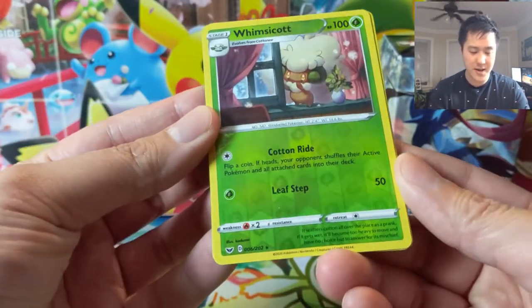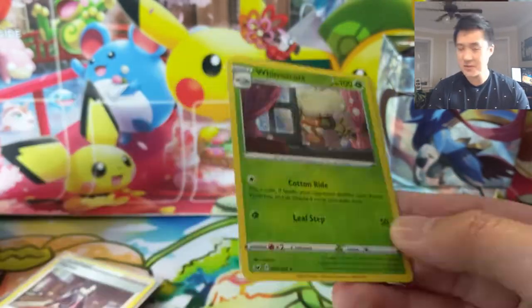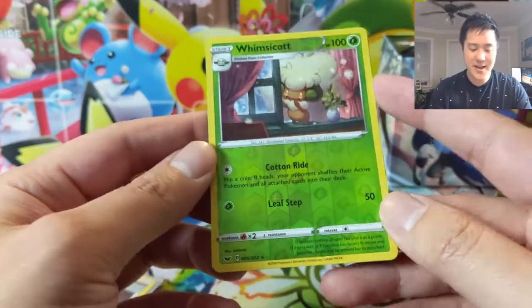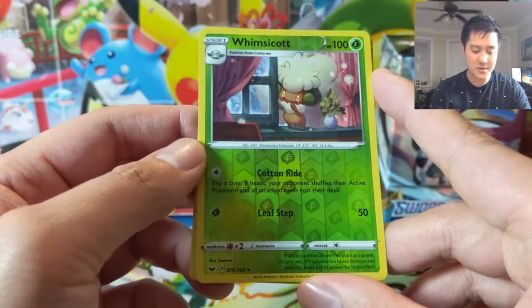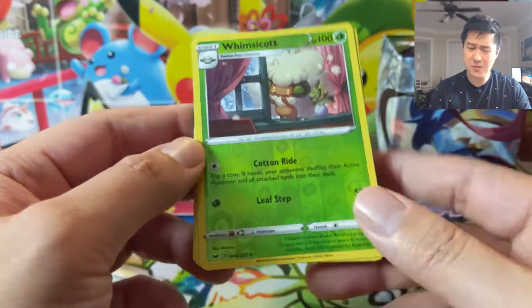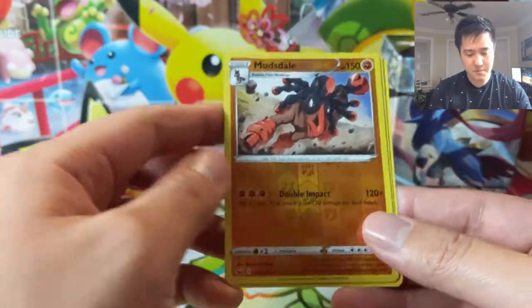From our packs we got a reverse Whimsicott — this is actually an interesting card. Cotton Guard can potentially just put away their opponent's active Pokémon and all the cards attached to it. Fighting seems like the new thing that will be weak to grass potentially, and one energy for 50 damage is pretty good — pretty efficient. Only 100 HP though.